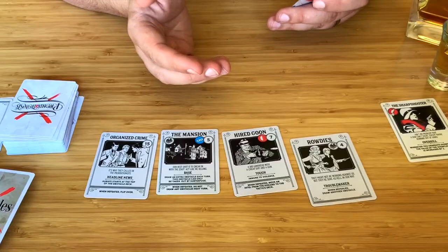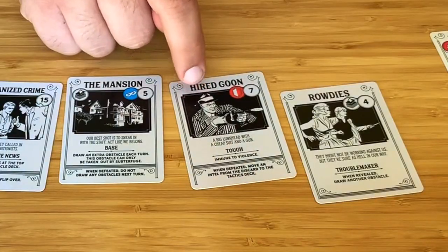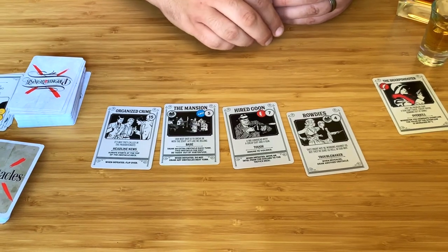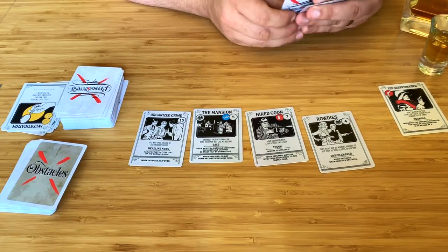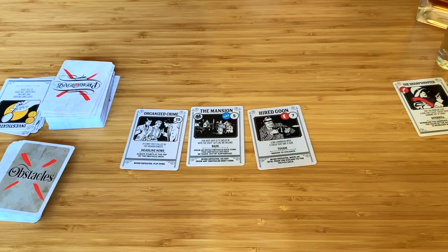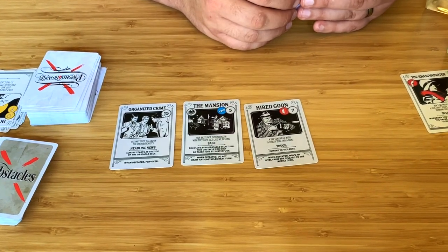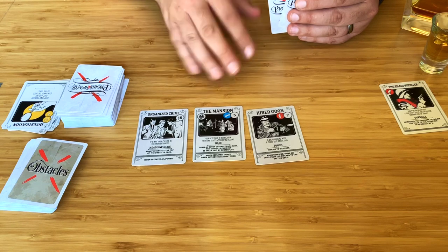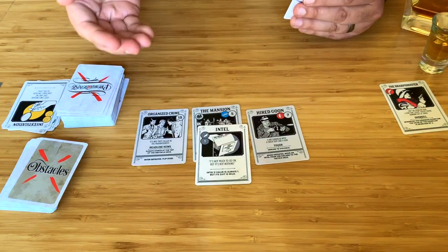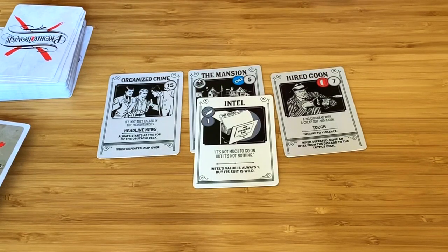Next, you respond. Most of the time, that means playing a tactic card from your hand onto one of the obstacles. Some obstacles have restrictions, like this goon here who's too tough to be taken out with violence. But mostly, you can play any tactic on any obstacle. Your goal is to meet or exceed the obstacle strength, which means you take them out — discard the ne'er-do-well and the tactics you spent. Most of the time, one card won't be enough to get the job done, so you've got to think and work together with the other players. If you want to play a tactic on an obstacle that already has a card played on it, the suit has to match.